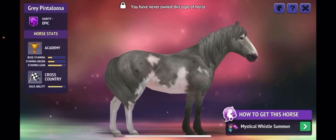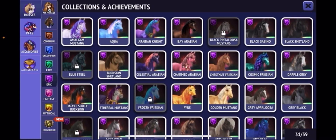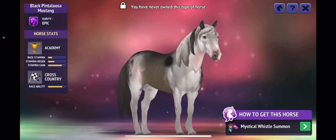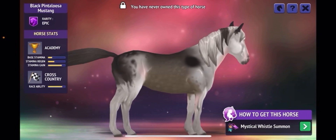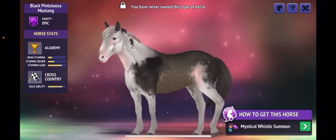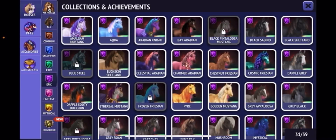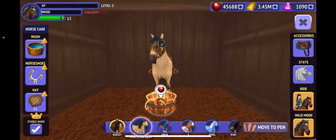The one I'm hoping to get is this one — I think it's really pretty. The one I don't really want, but I want to try and get all of them, is this one, because it's like a giant black dot and I think it looks kind of weird. But yeah, without further ado, let's actually open the chest.